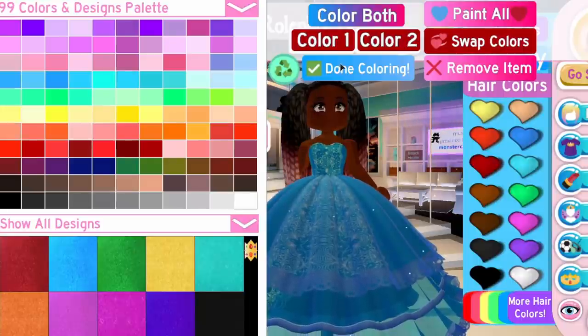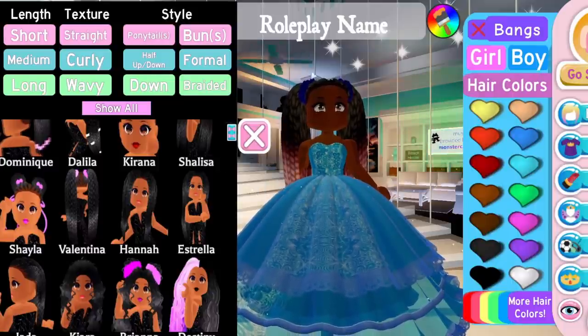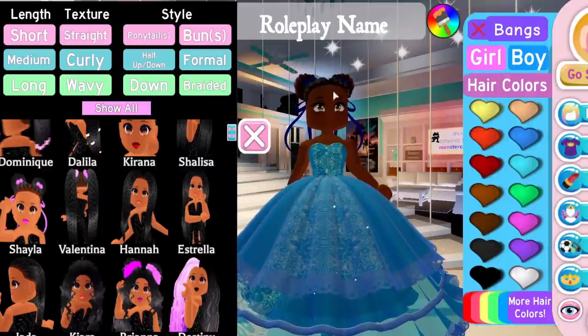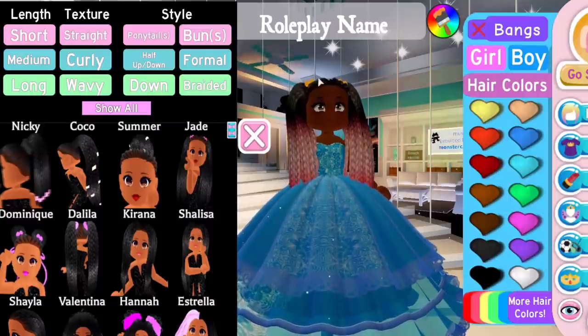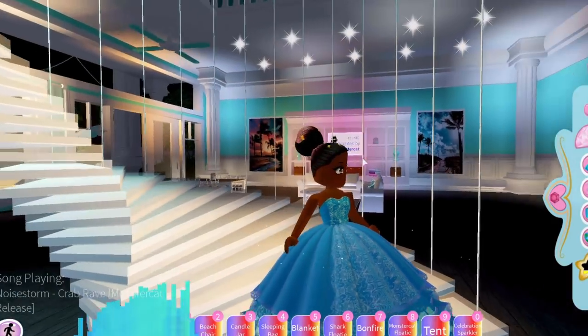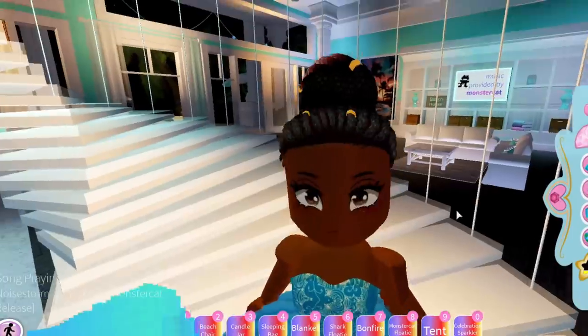We have the Delilah hairstyle which is two ponytails and it comes with scrunchies you can put in to match your outfit. There's the Dominique hairstyle which is buns with little bobbles and ribbons. We have the Jade hairstyle which is two ponytails with little bobbles. We have the Summer hairstyle which comes with little hair clips that show up on the bun and on the roots of the hair.